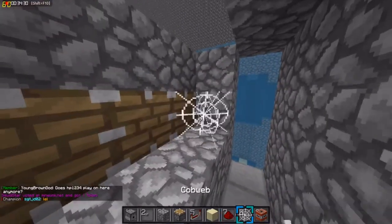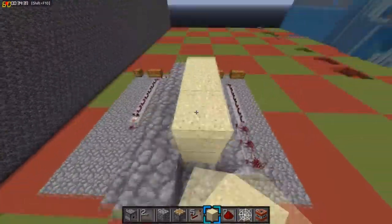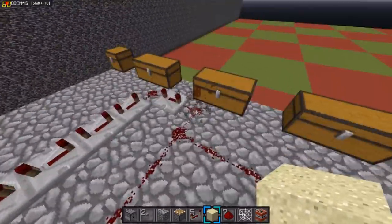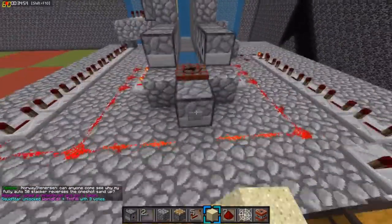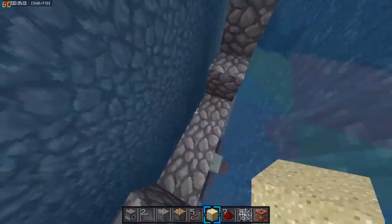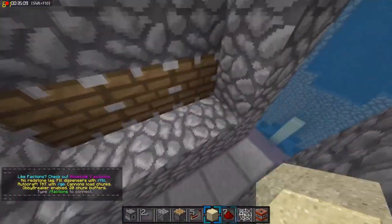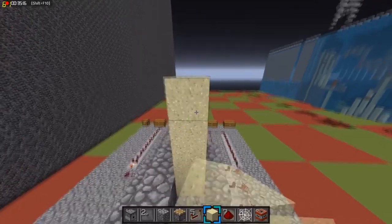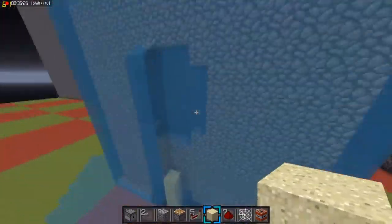And then you can just stack sand. We're going to use cobwebs because it stacks a lot more. Stack it a good bit — it doesn't stack the same amount consistently. Break the scatter and break the sand, let it fall down in there, and fire. Then it will push your sand into the barrel — and that stacked six, which is a good amount. So you can just add the cobwebs back, stack the sand some more, back up maybe 15 high, break these three right there, and fire. And it will stack once again.